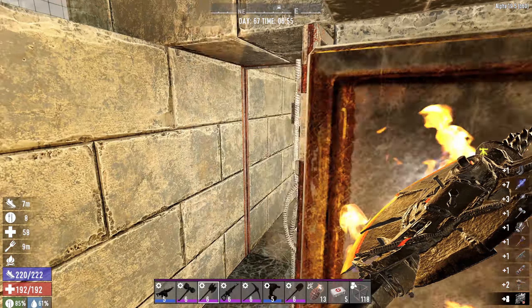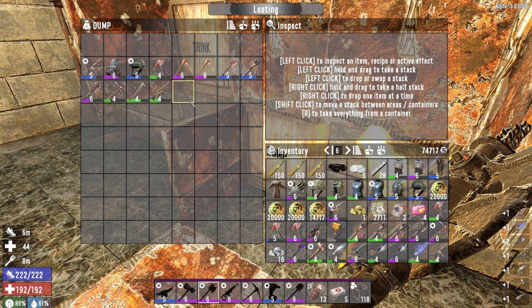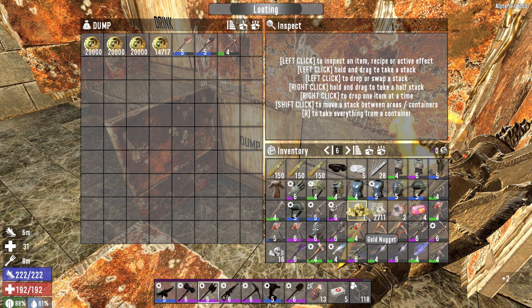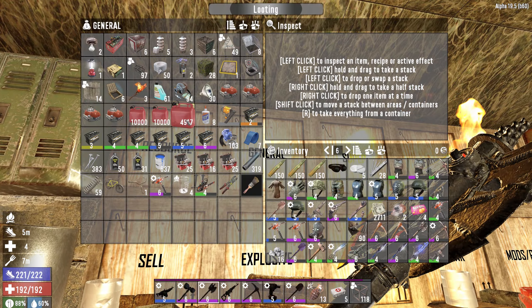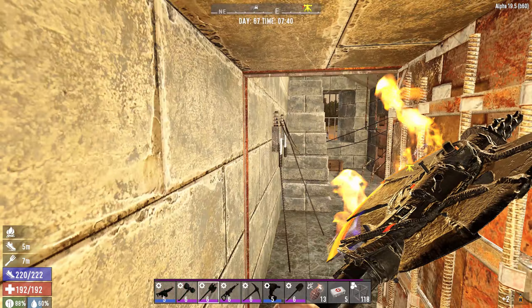Alright, let's start packing. Hopefully we have enough inventory space for all this crap. Maybe we should just — well, we don't need to take the money. I've managed to squeeze just about everything in. I don't need to bring the gold nuggets. Leather boots — get rid of those. I'm just gonna grab a stack of repair kits. I'm not gonna go crazy here. I'll grab the awesome sauce and we'll head out.